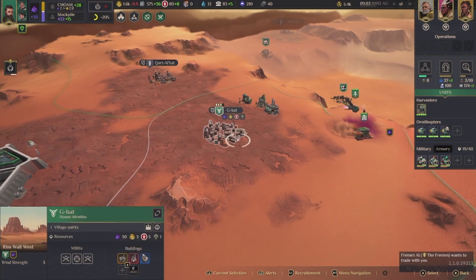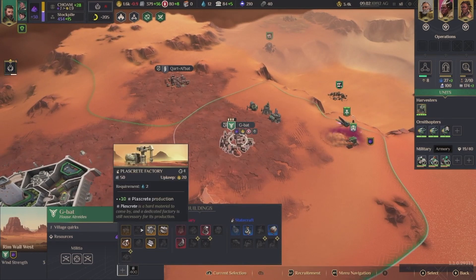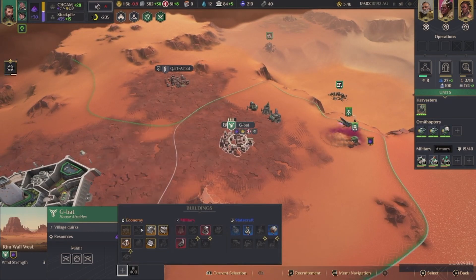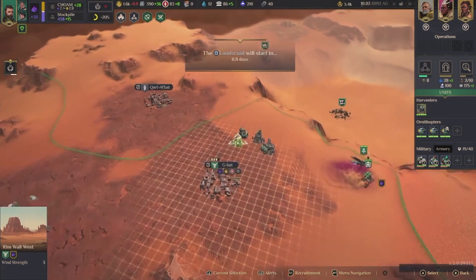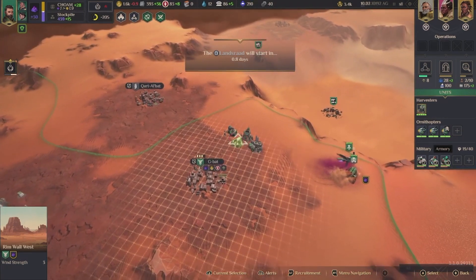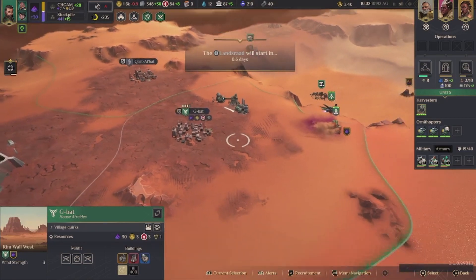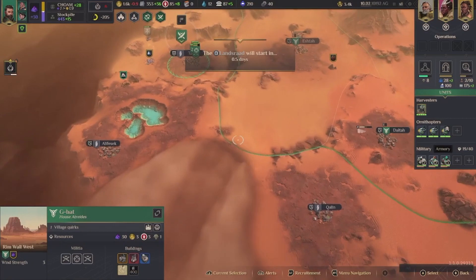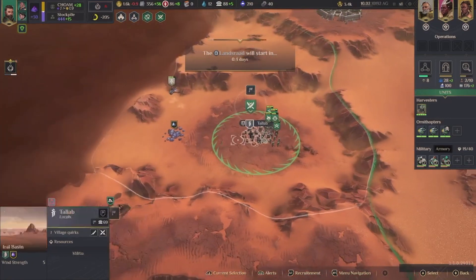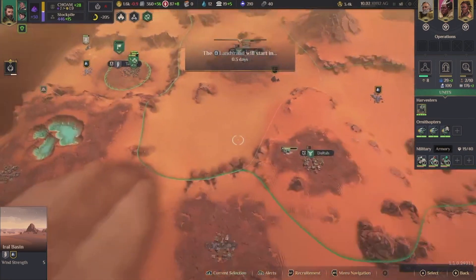Let's buy another one and then let's build here — maybe solari. Why am I putting everything so close together? Is that a good idea or bad? Annexing — very good.